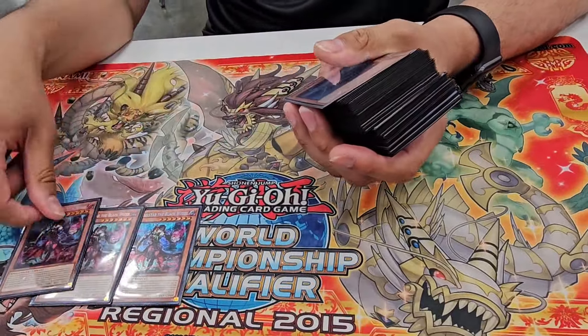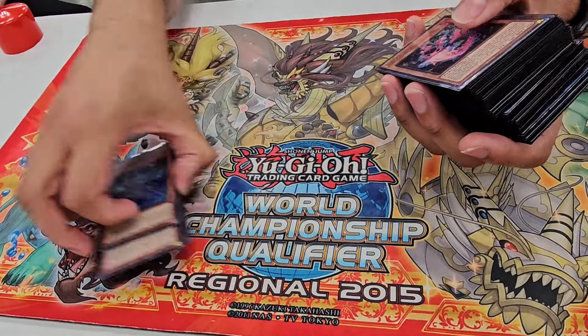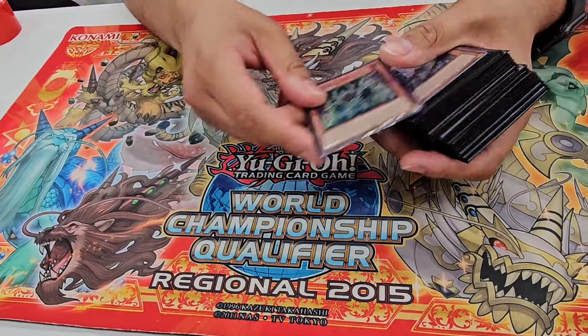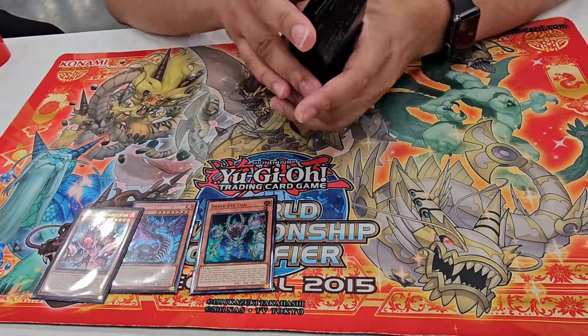Starting off with the Snake Eyes package, regular packages: three Ash, three Bell, two Poplar, one Oak, one Flamberge, and then one Snake Eyes Diabelle Star.